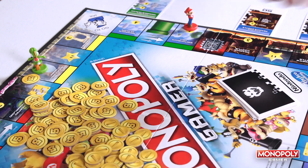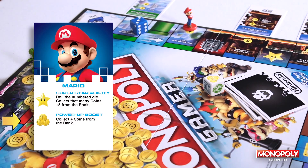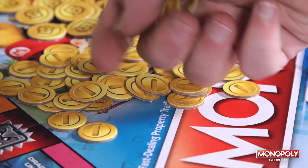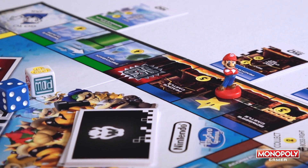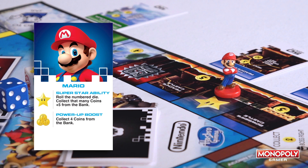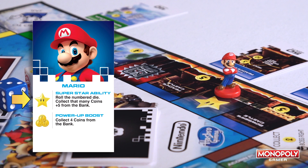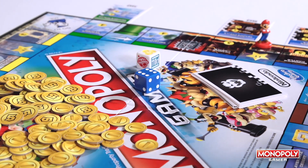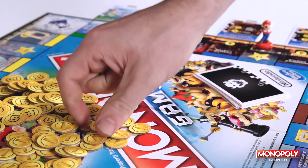Here's an example. Mario rolls a three and coins. Because he's Mario, he gets to collect four coins from the bank instead of three — that's his power-up boost. And check it out: Mario landed on a superstar space, so he gets to activate his superstar ability. This lets him roll the die and collect that many coins plus five from the bank. We know Mario is a pro at grabbing those coins.